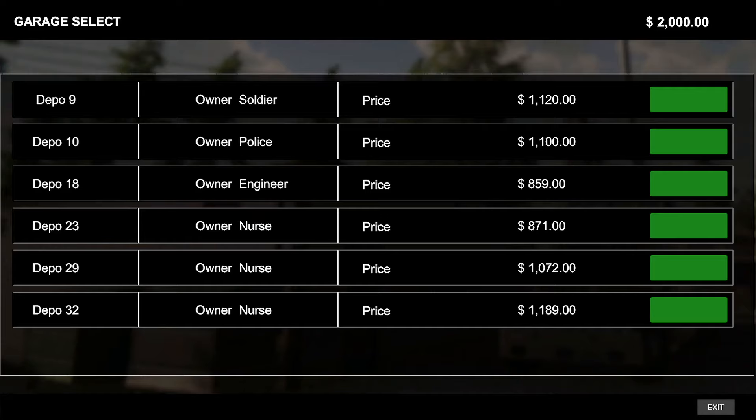There's a soldier, police, engineer, nurse — let's try the engineer. That ought to have some interesting stuff in it. We done bought it. All right, we've got to go find it.